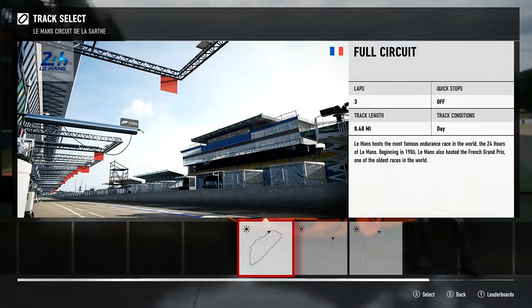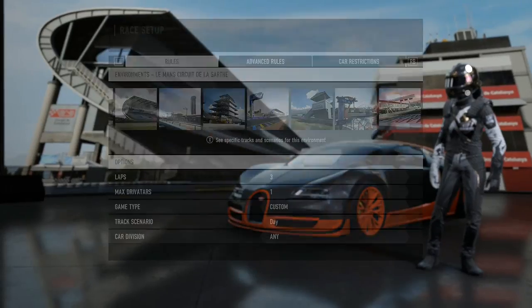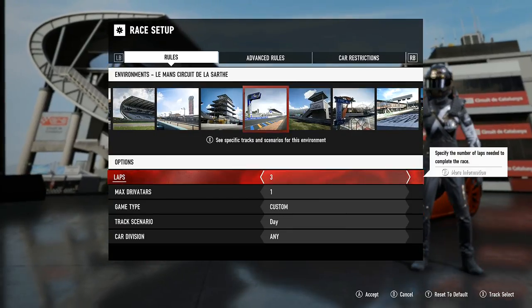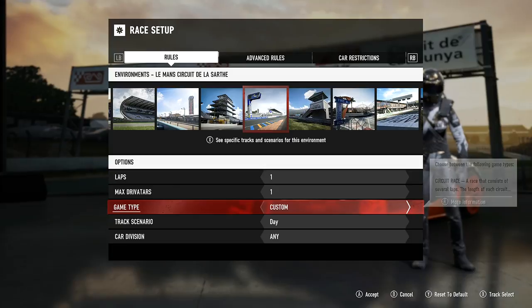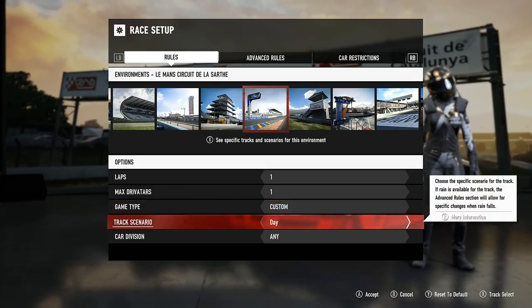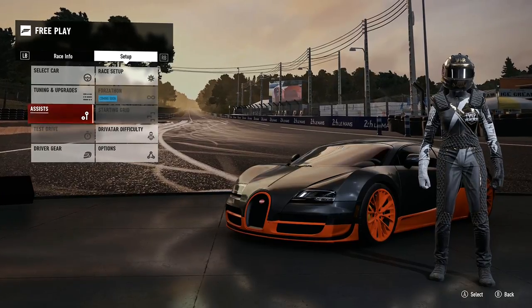Under your race setup, go to Le Mans Circuit de la Sarthe and then under the track options pick the old Mulsanne circuit, which has the longest straightaway in the game. Then change it to only one lap and a maximum of one Drivatar.